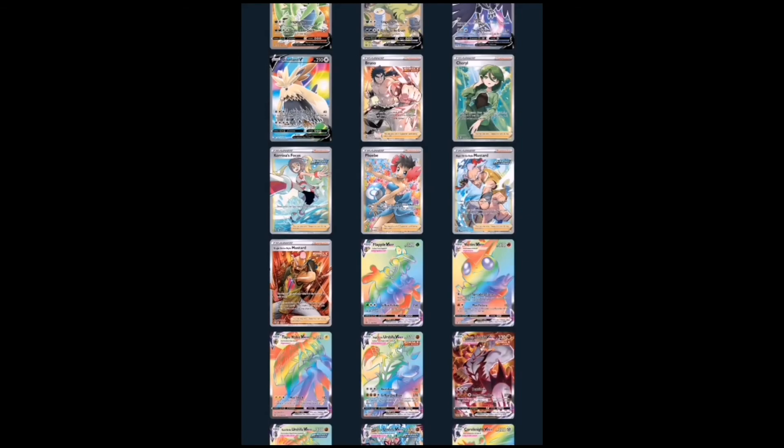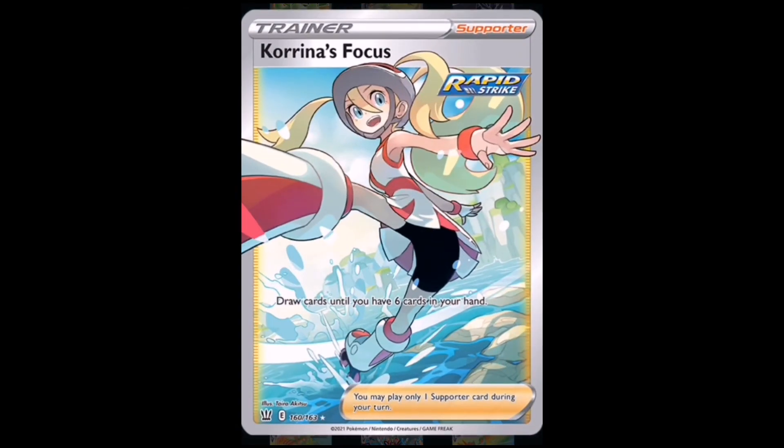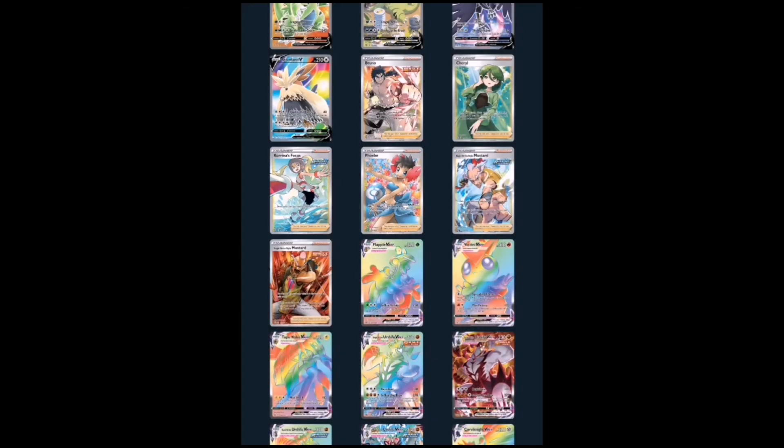Moving on to number five — it's going to be Korrina's Focus, a character card. It's Rapid Strike, and with this card you can draw cards until you have six cards in your hand. This is going to be a very useful card on the competitive side of the TCG. Character cards are taking flight now — especially the holographic ones — so if you get this card, keep it in good condition because in the future it might be worth a couple of rand.